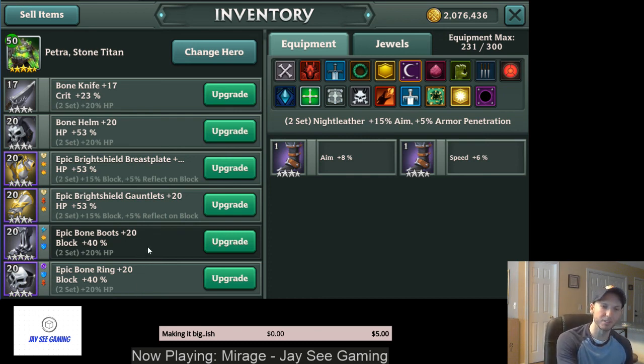You get pretty good stats from boots and rings, which gives you the ability to mix it up — maybe one block and one speed if you need to. It comes down to the individual hero. A lot of heroes have passives that scale their damage off aim, so you'd want aim with them. The Fire Oath Bowman scales off speed, so you want speed. If you're unsure: go block for more survivability, aim to land debuffs, and speed if you want to go first.